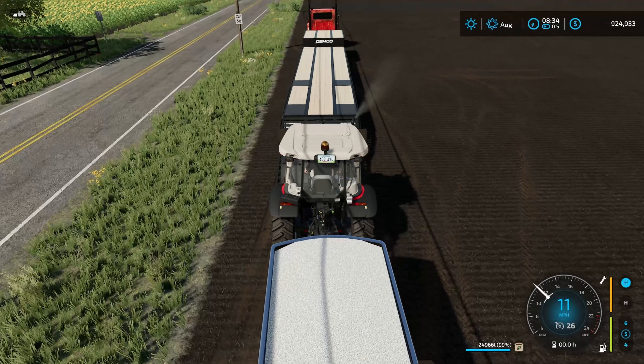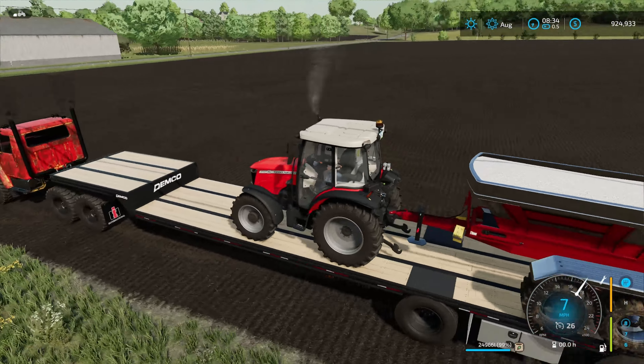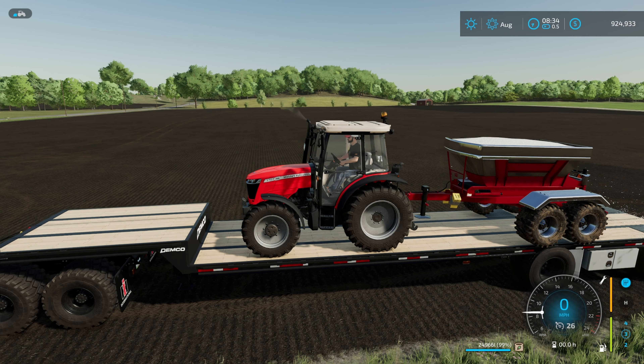Jump in and unfold the ramps on the flatbed. All I'm going to do is drive up on top. I've got a Massey Ferguson right now because it's one of the cheaper base game pieces of equipment, but it doesn't matter — you can use anything that's going to keep it high enough off the ground. Keep it running, because that's very important.